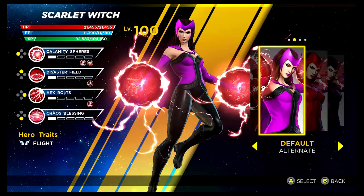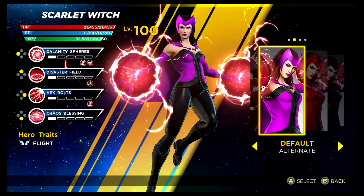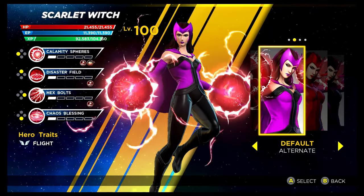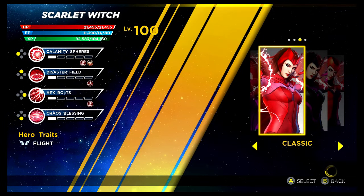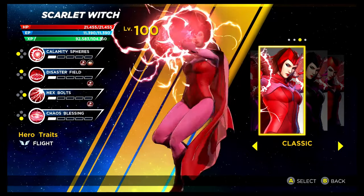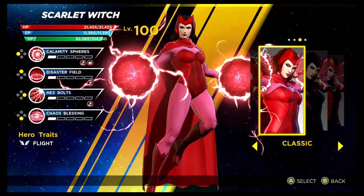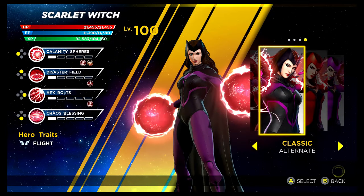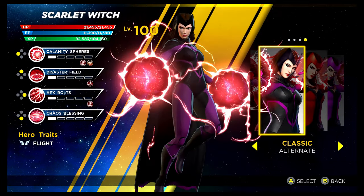We then have sadly a very weak character in the game — Scarlet Witch. You unlock the recolouring of the base costume via the Superior story mode. Then we have the classic costume — it was nice to see that get an inclusion, available via the Shield Depot. Let's show off the recolouring as well — both of them look nice to be honest. That's Scarlet Witch.